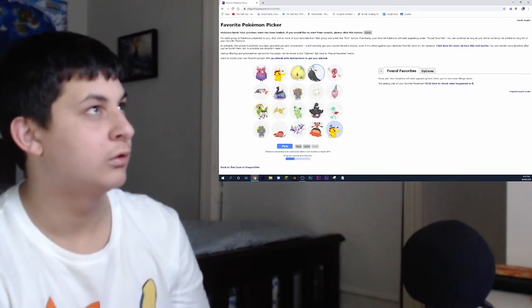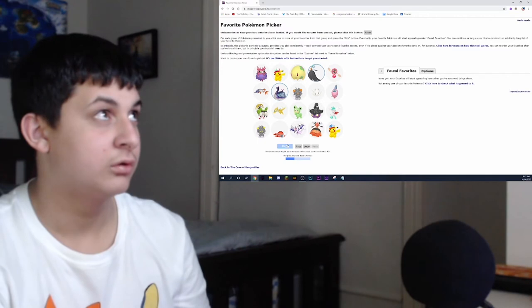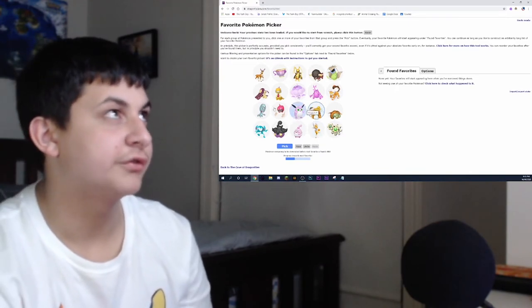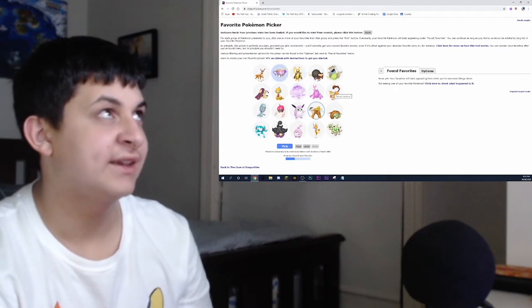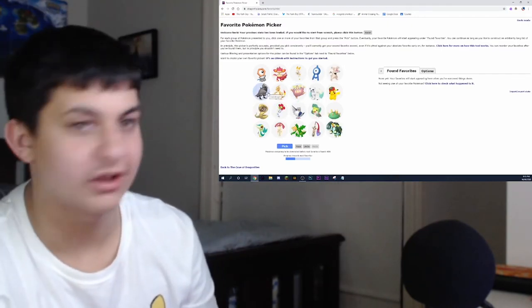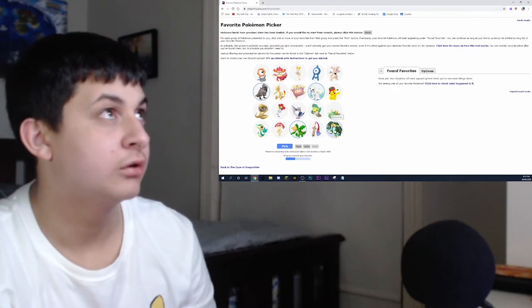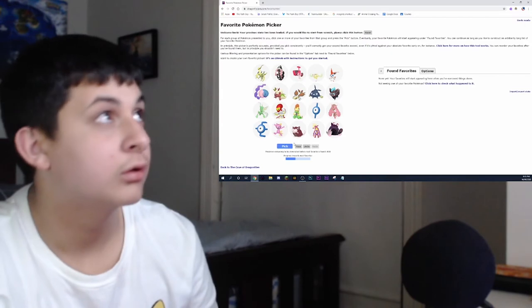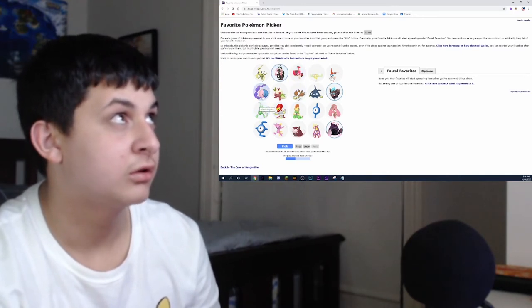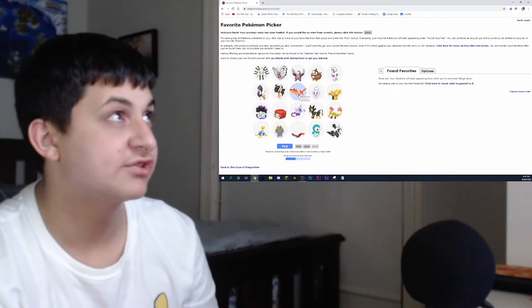Yes! Here we go — Mega Gardevoir! Gigantamax Inteleon looks kind of cool. Rillaboom — Rillaboom's cool. Impidimp is pretty good. Oh, Corviknight looks really amazing. Corviknight is dread. Gigantamax Gengar, Zora. Tapu Lele, Morelull. There's so many good shinies we have to go through.